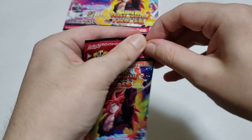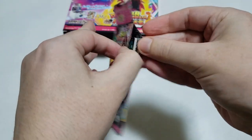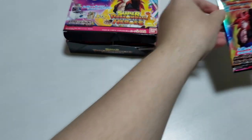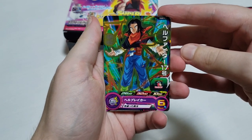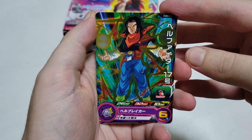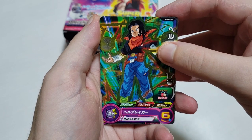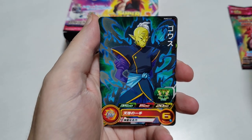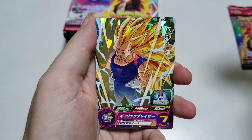First pack open. First up I got a Hellfighter 17 — from GT, the kind of clone, fake Android 17. Next up, we got a Goas. And lastly, a Super Saiyan 3 Vegeta. Not bad.